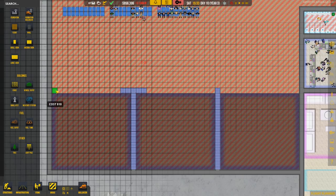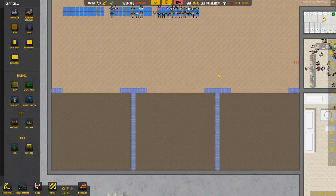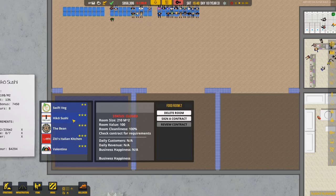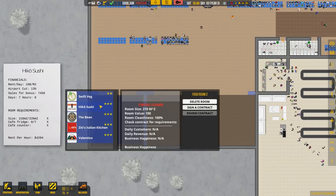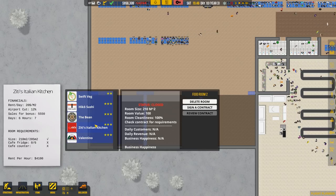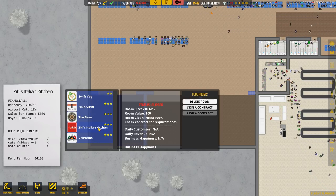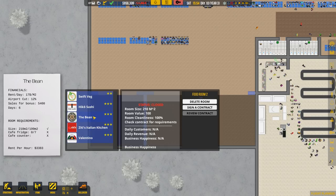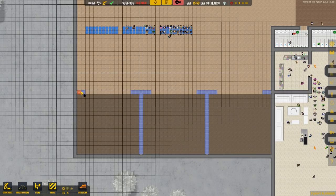We'll do a little mini wall — nothing crazy. Beautiful! We can go ahead and sign these contracts. Over here let's do sushi — I like sushi. But it's not large enough, it needs 226. The Italian Kitchen is good — they only want 205. The Bean is also good enough. The sushi place kind of sucks because I wanted it. Valentino is also not big enough, so let's just actually do the 15 by 15 to be safe.